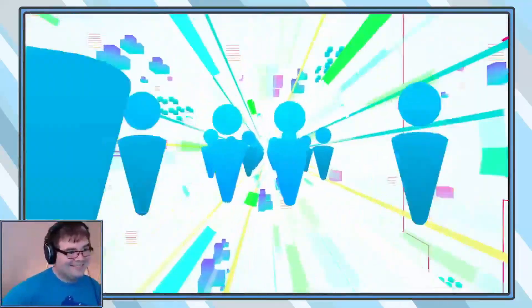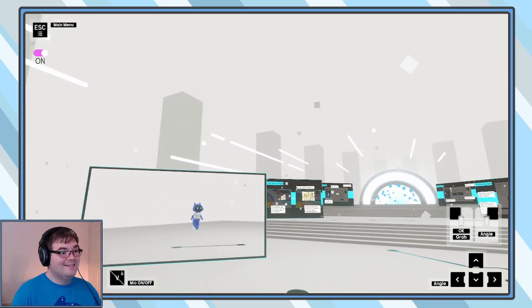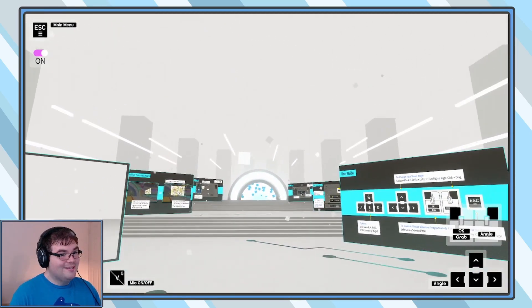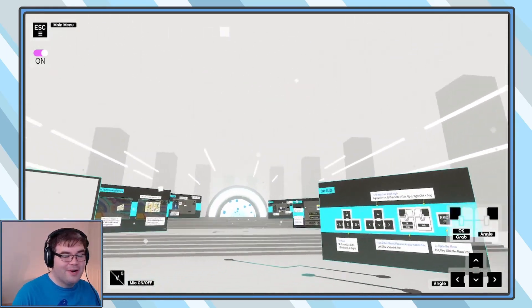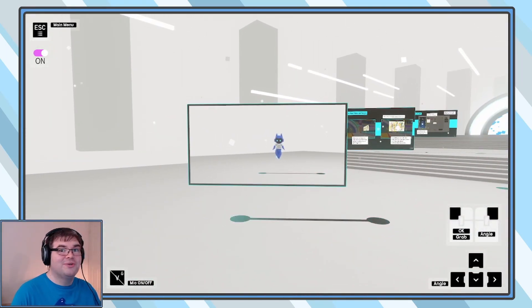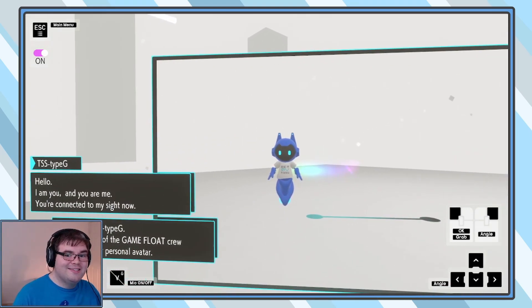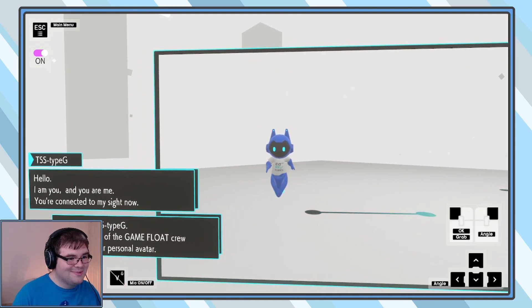Digimon now. Literally our war game. Tele-existence surrogate system is activated. We will now begin a tutorial. So look how freaking cool this is — they drop you off in this big tutorial area and you get to customize your character and all sorts of crazy stuff. This is a little friend I made last night. This is the little Digibot. He's really cute.